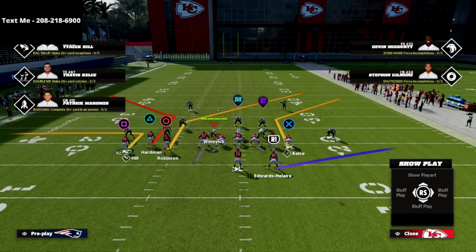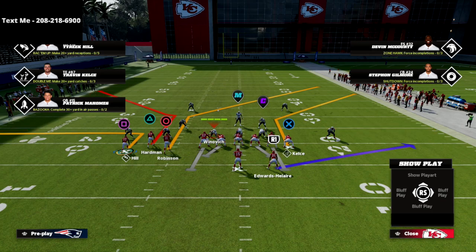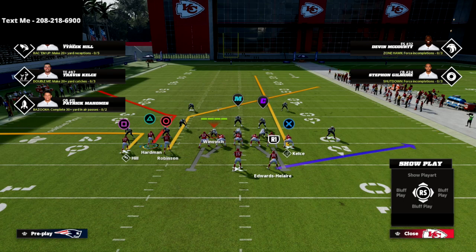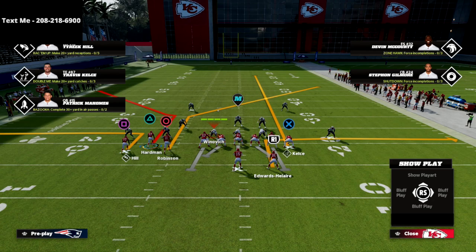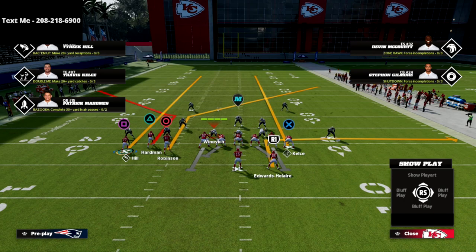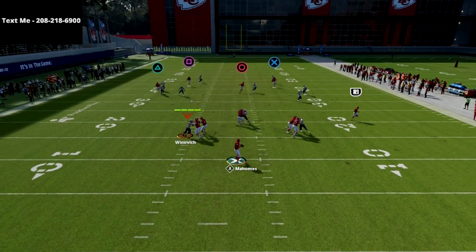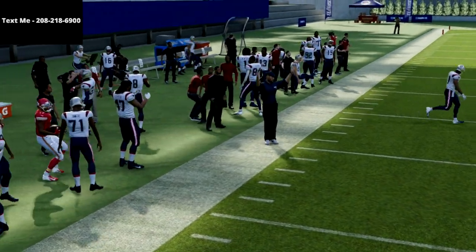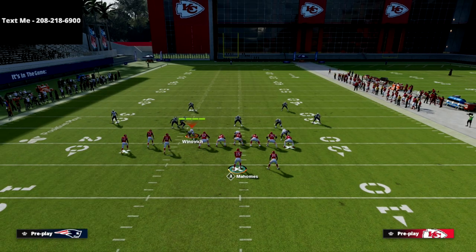What we're going to do when we run tight end corner is auto to tight end corner, put the circle receiver on a smart route, then put the X receiver or the tight end on an in route, and put the running back on a little quick out just like this right here. Lastly, we can take that square receiver and put him on the vertical route. Now the beauty of this is we have a high low on both sides of the field, and we also have this incredible corner route that's going to get open on that left side of the field.